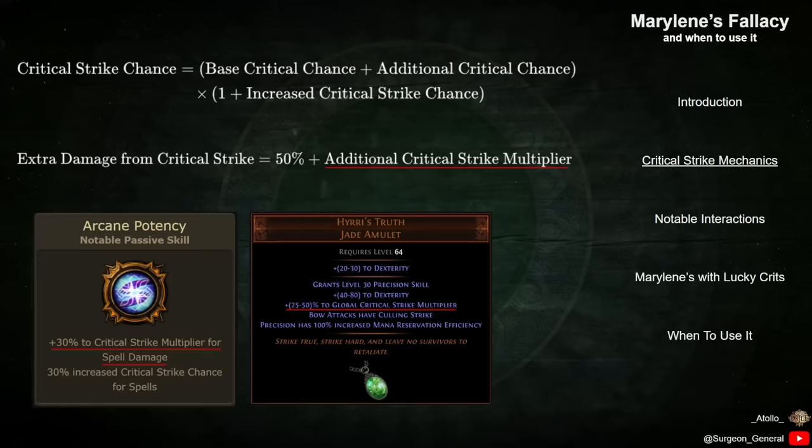This extra damage is added to by all applicable sources of Critical Strike multiplier. Crit Multi is available from a wide variety of sources including passive skills, rare and unique equipment, and gems.